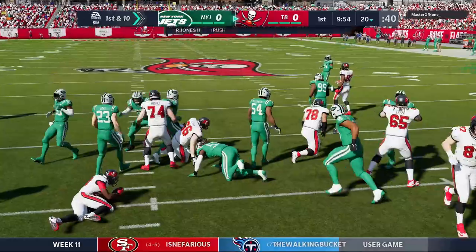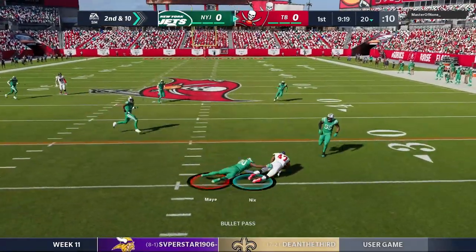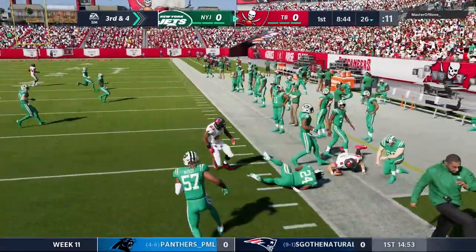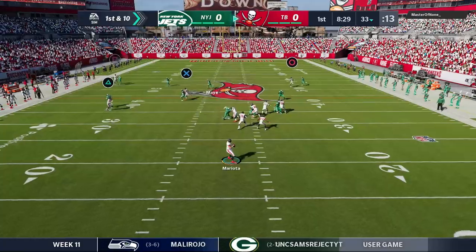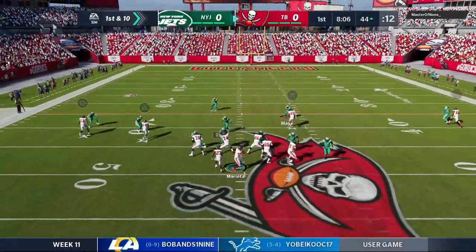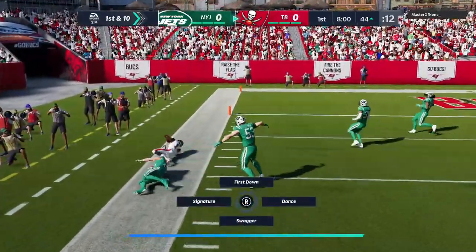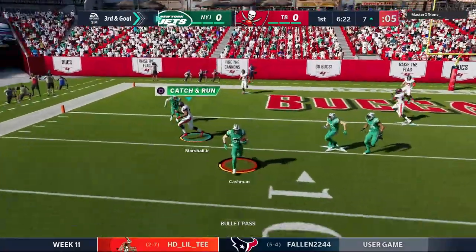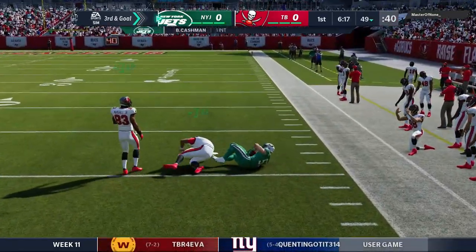First play from scrimmage we hand off to Ronald Jones and he gets met right away, so second and ten. Mariota dumps it down to the fullback — third and four. Mariota uses his legs, that's why he's in there at quarterback. He eventually finds the fullback again for two catches. On a deep drop back Mariota finds Chris Godwin, who takes it inside the ten yard line. Third and goal — Mariota rolls left and makes a big mistake as Blake Cashman jumps in front for an interception. The Jets take over at midfield.